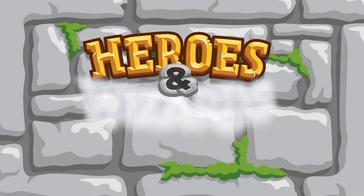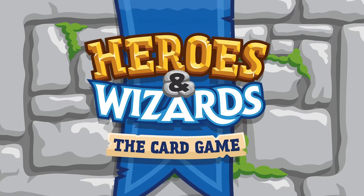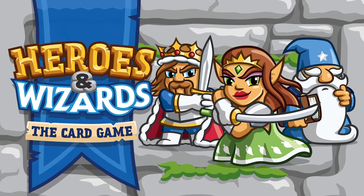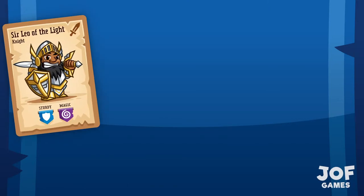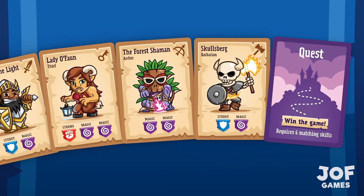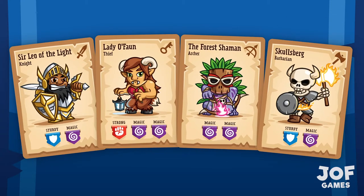Heroes and Wizards is the card game from JoffGams that's all about gathering together a legendary team of fantasy heroes by collecting and stealing cards from other players. The aim of the game is simple: collect hero cards to make a party of heroes, then send that party on a quest to save the kingdom and win the game. But you can only send your party on this quest if they are skilled enough to succeed.